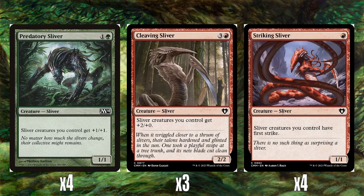Then we've got four Predatory Slivers — the only one not reprinted in Commander Masters, the set most of the others are from. This one is from M14, where slivers had a different art direction — I'll leave it to you in the comments to discuss your opinions on that. One and a green for a 1-1 that gives all sliver creatures you control +1/+1, so it's a 2-2 for 2 and just a board-wide pump effect for everything else.